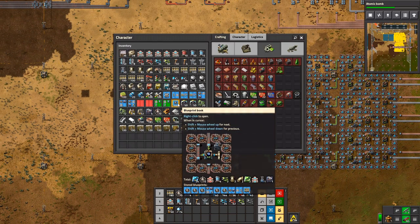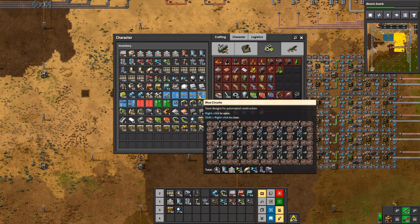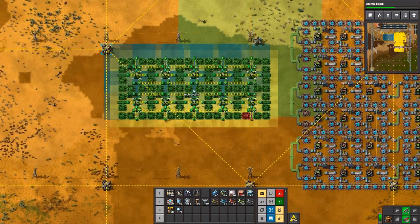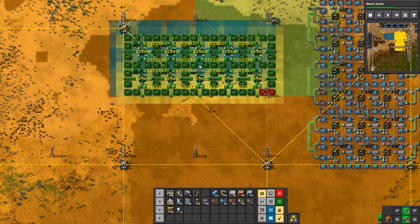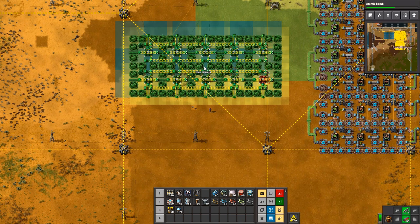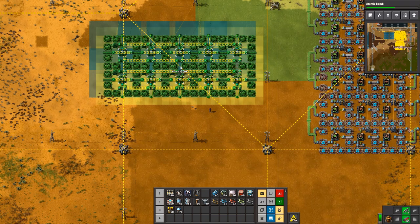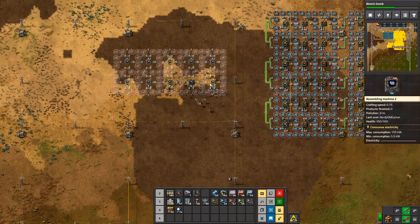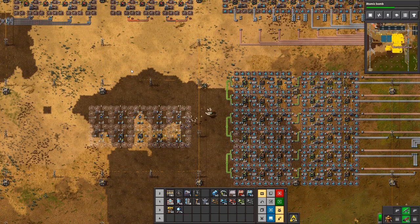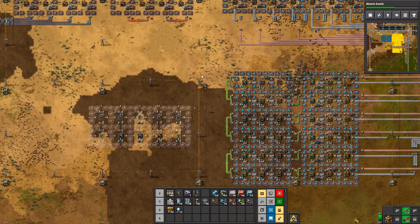I have a blueprint for that somewhere. So you're finally going to be making the modules that these things want? Yes. Well, first we need blue circuits, and then we'll be making the modules. We can stick this down here. We could have stuck it up here for a bit of space efficiency, but we have plenty of space.